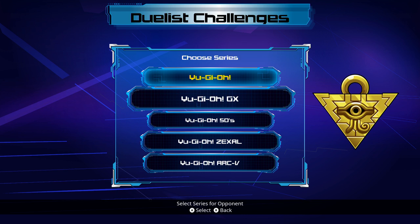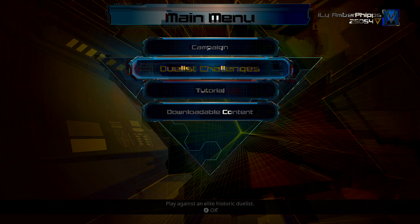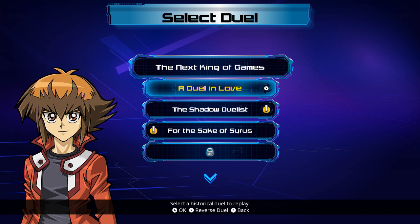This deck isn't very functional yet. I've dueled with it a couple of times and came close to winning, but it's kind of hard. Dark Magic Curtain is useless in this deck, and Thousand Knives is wasted here too. It's really hard to get Black Luster Soldier out without more monsters. I probably need about eight more cards — the deck will end up being around 45 cards.